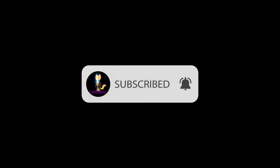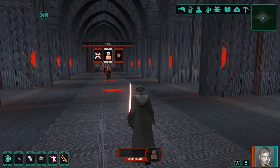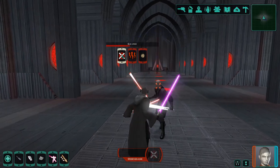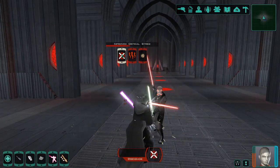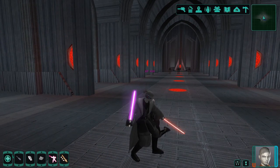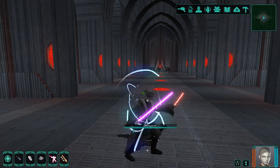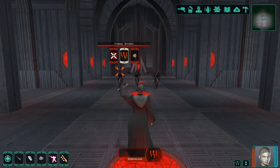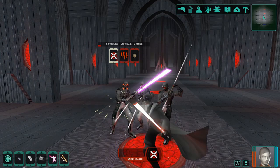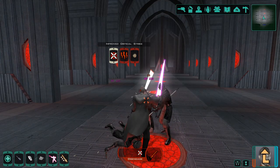Hello friends and welcome back to the channel. Back again with another Knights of the Old Republic 2 video for you. In today's video we are going to be covering force points and how they work in the game. We will talk about how many you can get based on class and how your alignment will affect force power costs. We will also go over how charisma level will affect this and we will break down force point regeneration and how to get those back the quickest. I wanted to do some videos going over the force powers for different alignments but I figured this would be a good topic to cover prior to making those. So with that said let's dive into this.